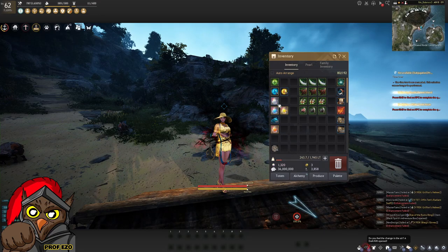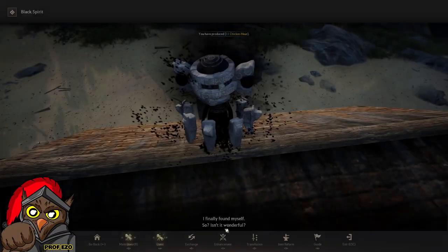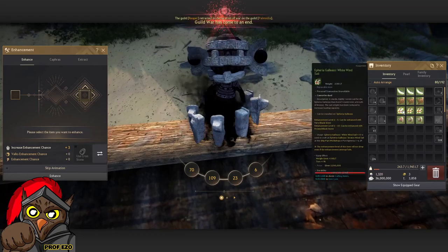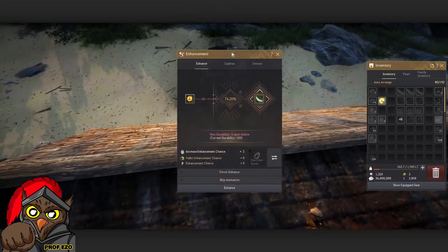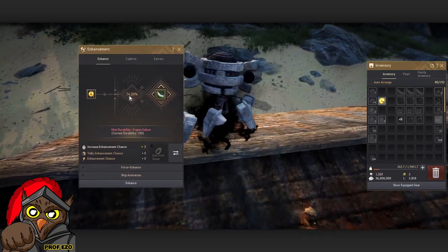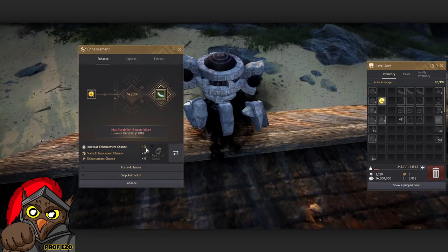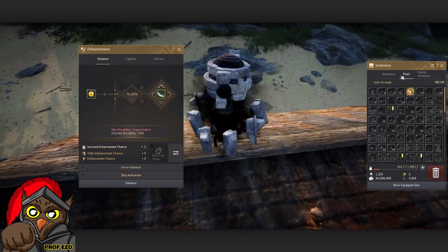The enhancement process for these is the same as with weapons and armors — you call your black spirit, go to enhancement, load in the gear you want to enhance. As you can see, the current chance is 74.20%, which includes my plus 3 enhancement chance. If you want to use stacks you can do so.